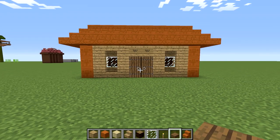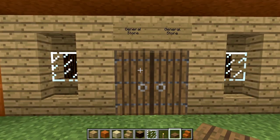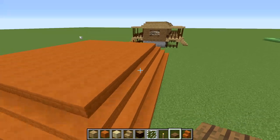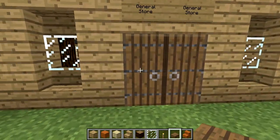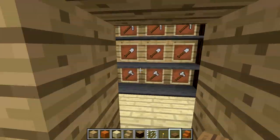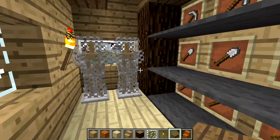Hey guys, Wells Knight here, bringing you another brand new episode in my 15 minute build series. And in this series we're going to be building this general store. Take a look at it from the outside - it's very simple on the outside, nothing fancy. But we'll come inside and take a look. As you can see, you've got shelves with various goods on display. This would be a cool little store type build for maybe a multiplayer server or a survival world server.